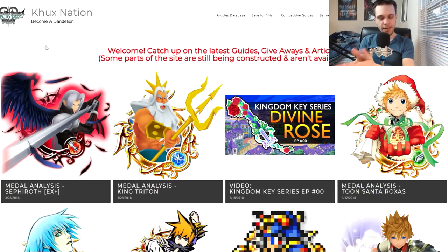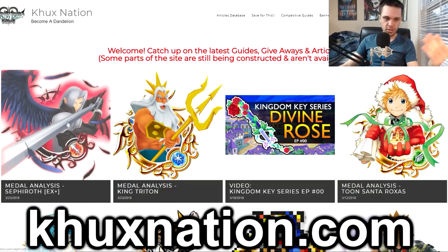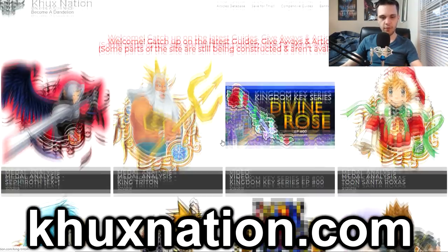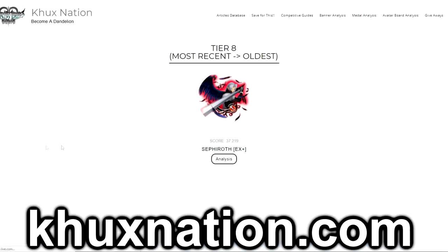If you haven't checked out my website, I try to keep it updated as possible for everything metal analysis related, even if I don't show it on my channel. You can check it out at khuxnation.com. Sephiroth EX Plus is already updated on the left-hand side. You can click on the metal on the front page and it'll take you directly to the metal analysis article. If you're viewing this from a later date, go to the top right corner where it says 'Metal Analysis,' choose the category — go to Tier 8 and it's right there.